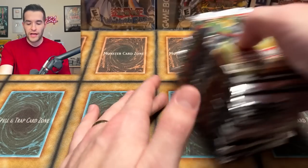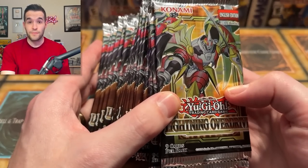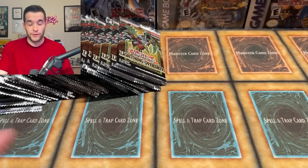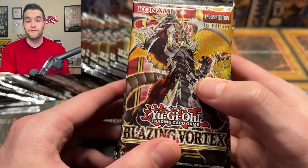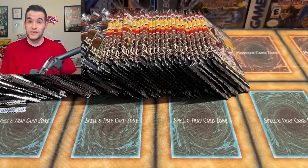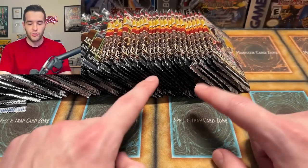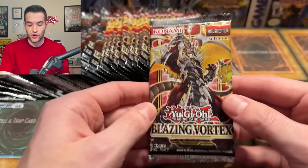In today's video, I grabbed a bunch of packs from sets we have not pulled a lot of the Starlights from yet. First, I have Lightning Overdrive packs — not a great set, but it contains the Starlight Black Rose Dragon, which is one of the cards I really want that I've never even owned. Second is Blazing Vortex — inside has the Pot of Prosperity Starlight Rare, which I actually need anyway. I've only pulled maybe one Starlight out of each, so there are about four different ones we could pull.